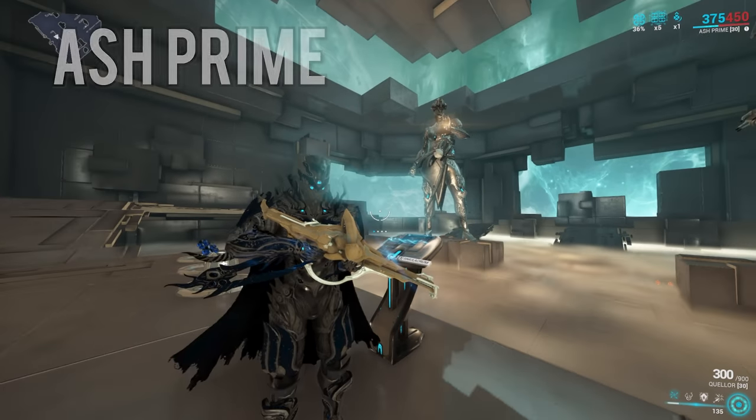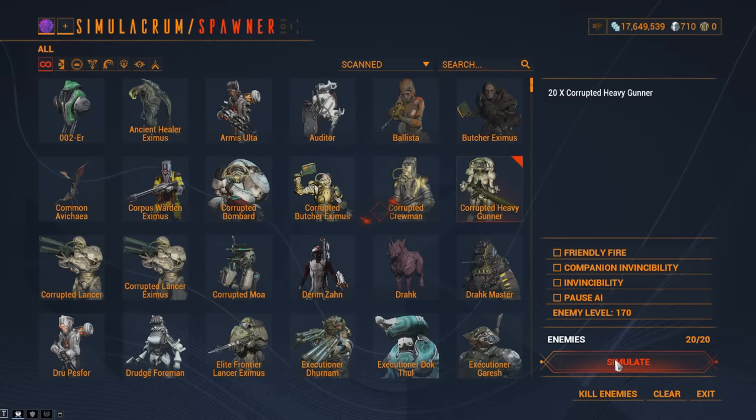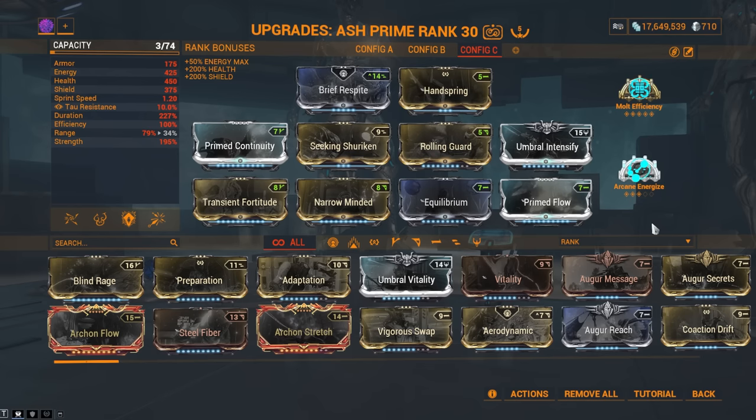Number 2: Ash Prime. I'll say Ash because he is the ninja of Warframe and he is very strong — a bit glass cannony, but still very good. For the build, you want to go for as high duration as possible and high strength, because you subsume Xata's Whisper onto your 3rd ability. Yes, Xata's Whisper is expensive, but you're doing level cap — you can't expect to do the literal endgame of Warframe on the cheapest budget. Except for something later on in the video.